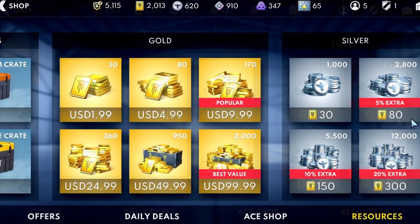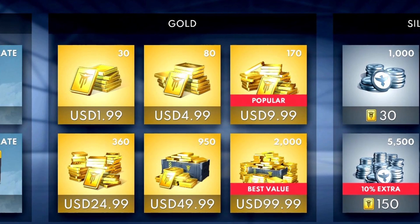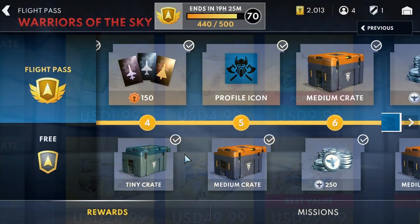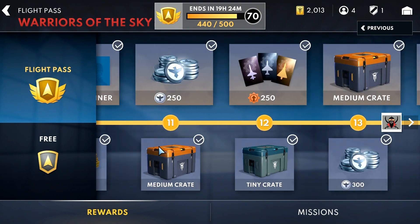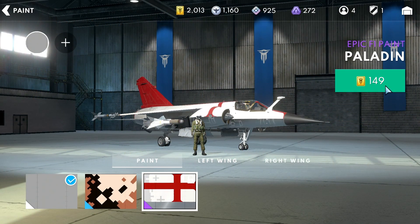Gold is the rarest and arguably the most important resource in Metal Storm. Although purchasing it is completely optional, it can greatly accelerate your progression. You will use gold to buy access to the flight pass, buy skins for planes, or top off any of the other resources discussed in this video.